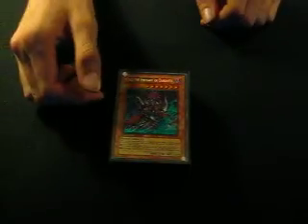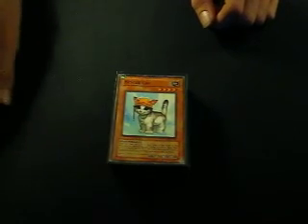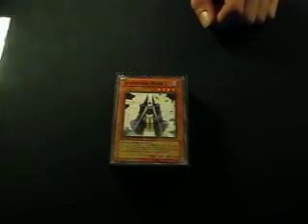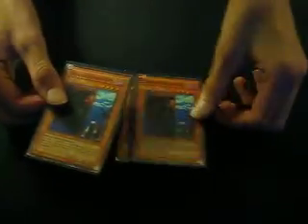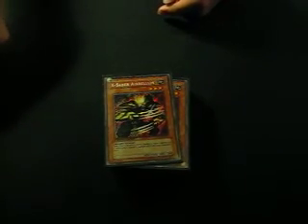Let's get with the Main Deck. I put my monsters in level order. For level 7s, we have Gores. For level 6s, we have Kaios. For level 4s, we have Rescue Cat, Summoner Monk, Phantom of Chaos, two Gravekeeper's Spies, Gravekeeper's Guard, two Mystic Tomato, and a Flamvell Magician. For level 3s, we have three X-Saber Arabellums — the main tuner.